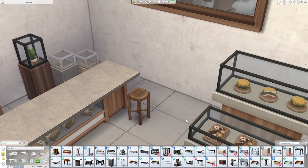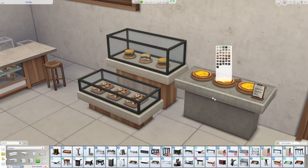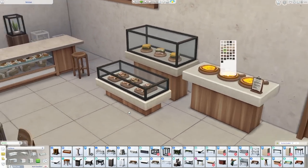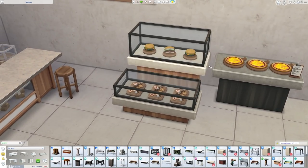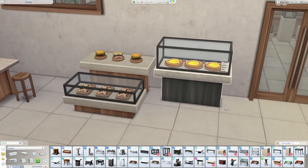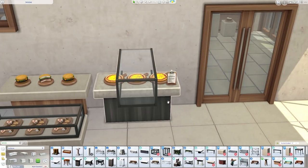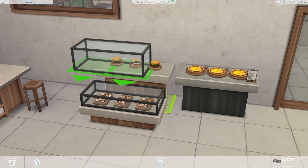Then we have larger display tables — a tall version and a short version. They come in a whole load of swatches including an all-stone option, and a wood-and-stone option that echoes the kitchen and island color swatches without being an identical match. There's also a glass unit that goes on top — it slots perfectly into the center of the display table, though you can also place it elsewhere depending on available slots.